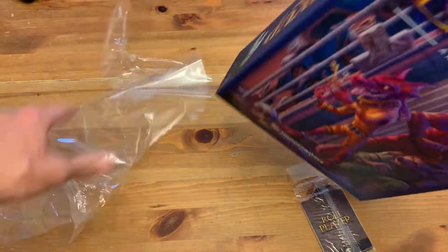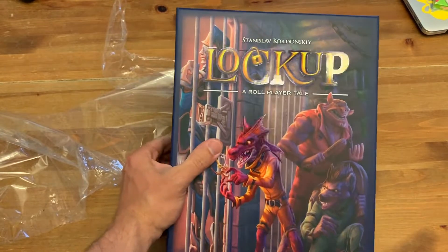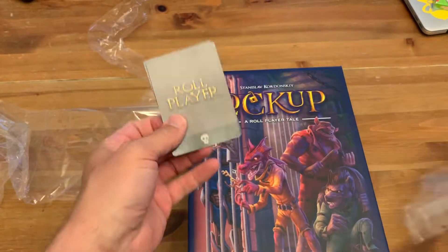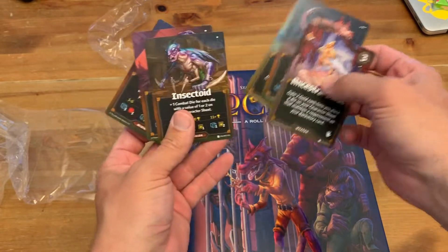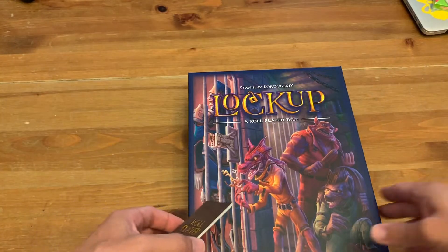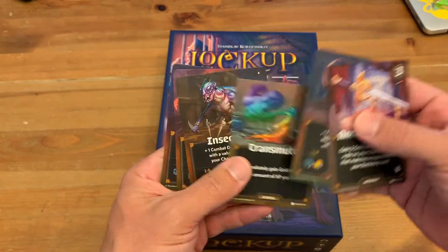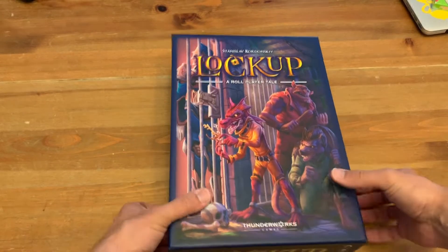Kudos to Keith. For those who don't know, I work with Keith on other projects. Great feel, look, and box — very sturdy, very heavy. This was also attached to it: these are Roleplayer cards. I suspect this was part of the Kickstarter fulfillment, but Keith often has these at conventions. There are all these mobs and criminal organizations — different groups like the insectoids. But that's not what's in the box; let's open it up.